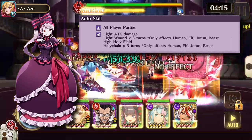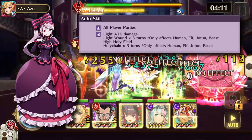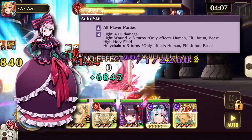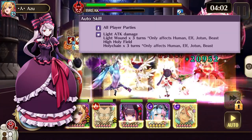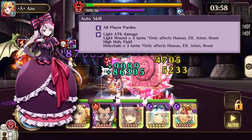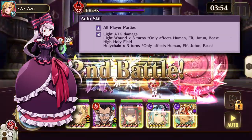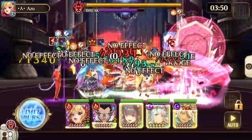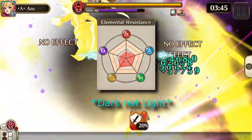On seven-star, she has holy field and holy chain for three turns to all heroes in the connect battle. On eight-star, she has high holy field as well as holy chain for three turns to all heroes in the connect battle. Holy chain on both seven and eight-star applies to human, elves, Yotan, and beast.